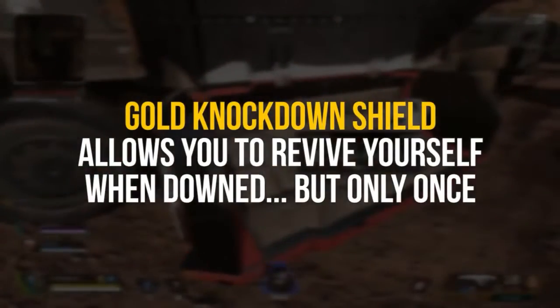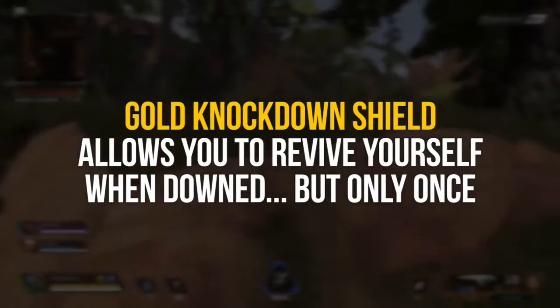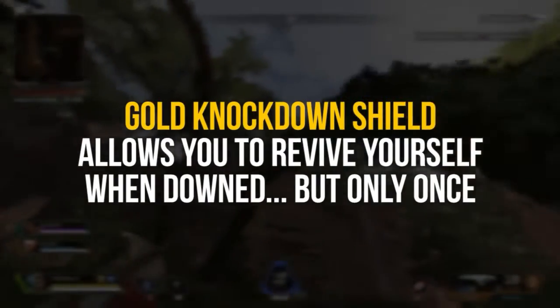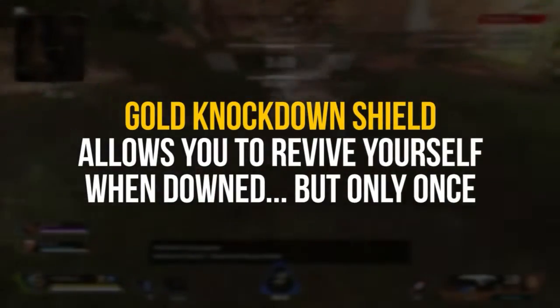If you get the golden knockdown shield, be very careful and smart about when you use it. If your team looks like they've already won the firefight, maybe let them pick you up. But if your team is under heavy fire and looks like you're about to lose, maybe activate it.